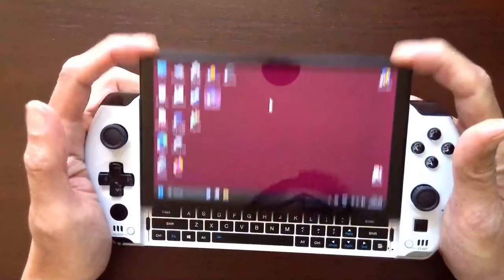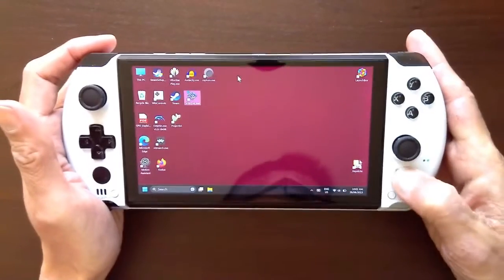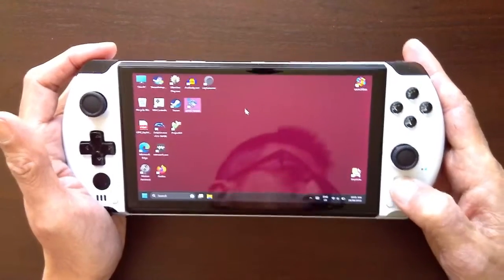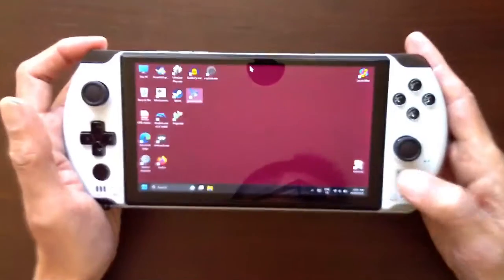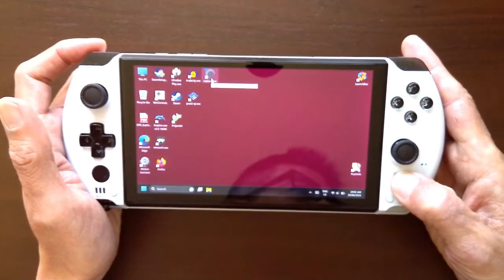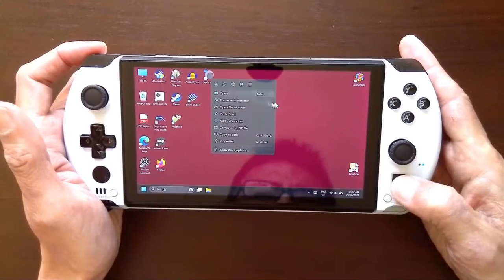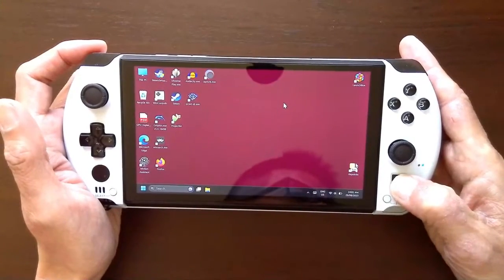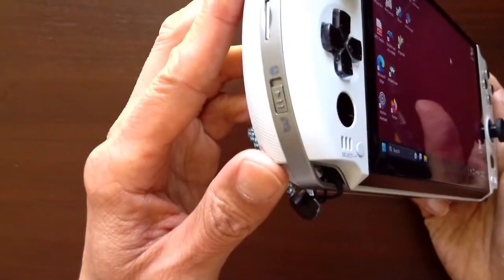There's a hidden keyboard here and there's a trackpad for the mouse pointer. I can control the mouse pointer with a single finger, I can click on it, press and hold it, and there's a right mouse click. The only problem is I can't drag and drop.